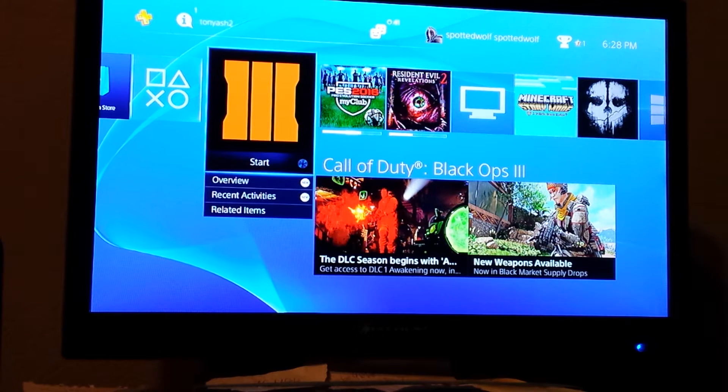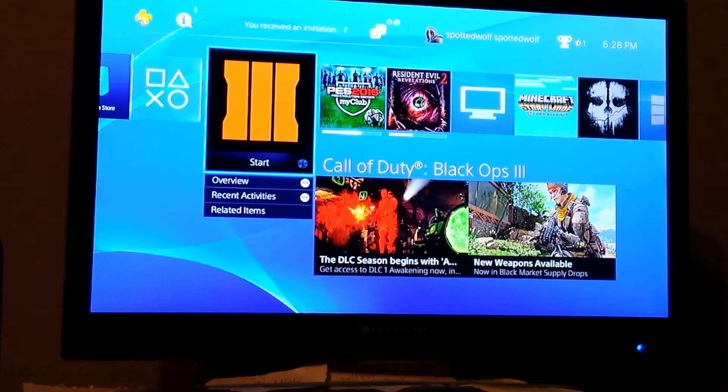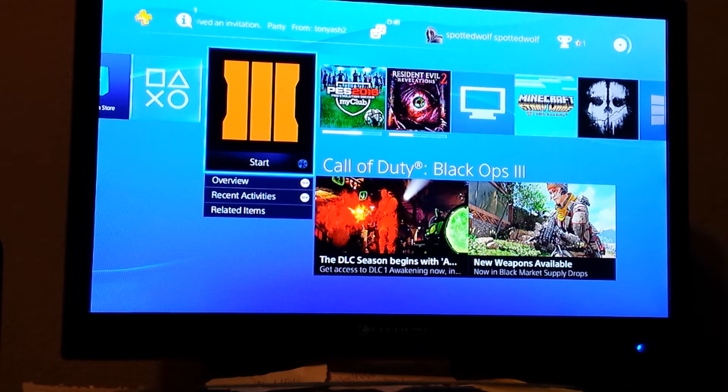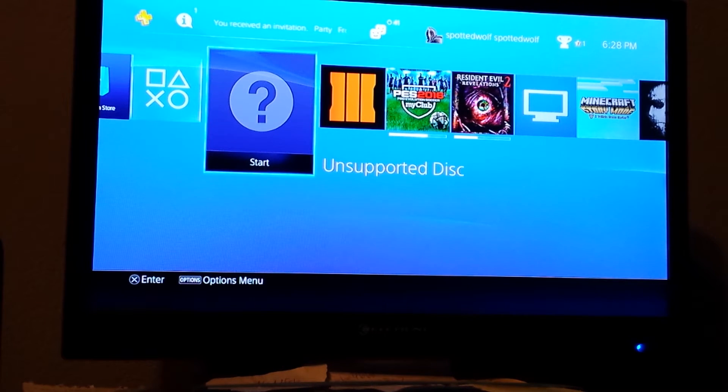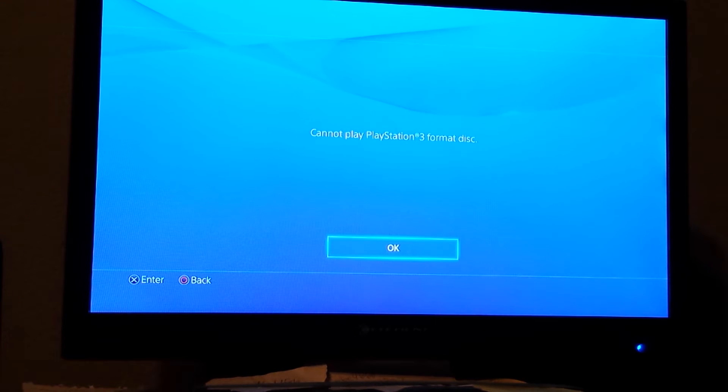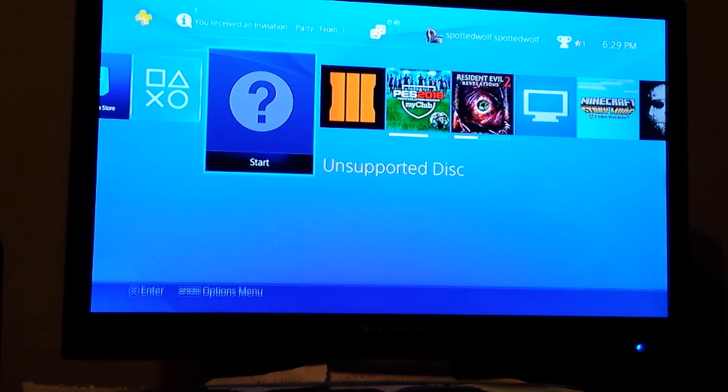This is what happens when you do it. So I'm putting it in. All right, it's in. As you can see in the corner — okay, now 'Unsupported disc. Cannot play PlayStation 3 disc.' It's that easy.